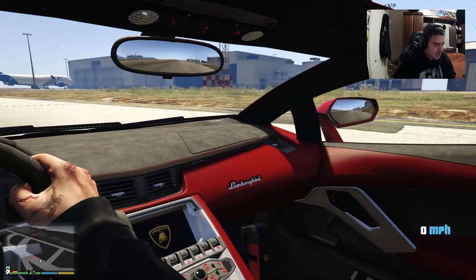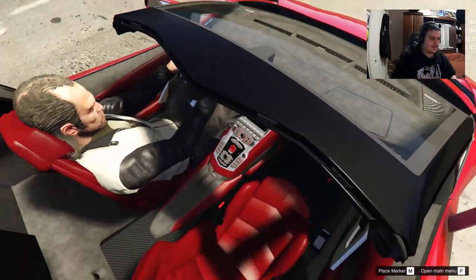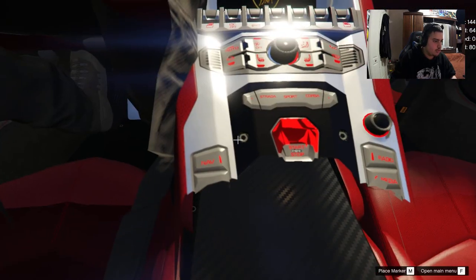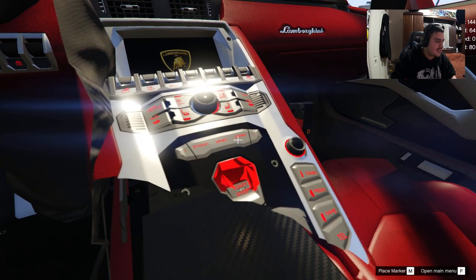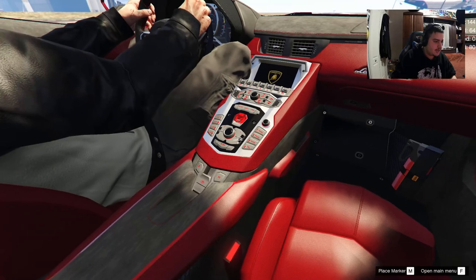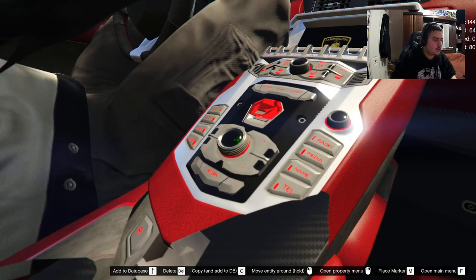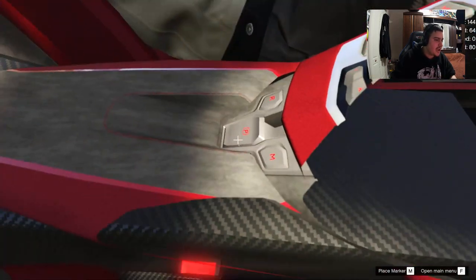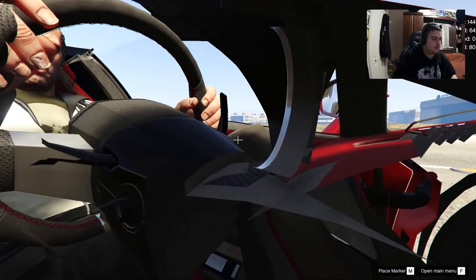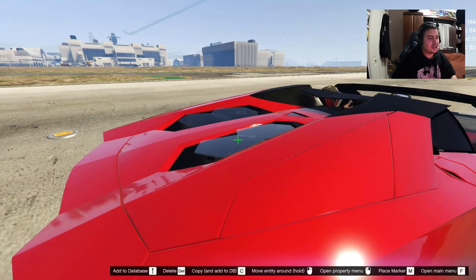Look how detailed the interior is. You've got Strada, Sport, and Corsa modes — Corsa being like the fastest sport mode. You've got a stop/start button, the knob for media or volume control, and the whole center console with Park, Reverse, and what might be Manual mode. There are paddle shifts right there on the steering wheel. Overall, amazing — this is why I love doing these GTA 5 mod car showcases.